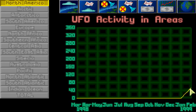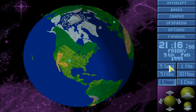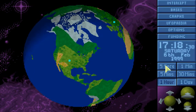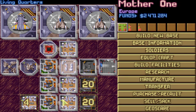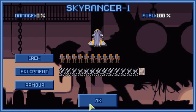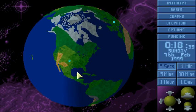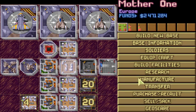There actually was maybe a second UFO already, which I am not able to see — which sucks. And we're going short of money. Of course we need a new soldier on the Skyranger. I guess he will do fine, at least for now. Six days for radar coverage.